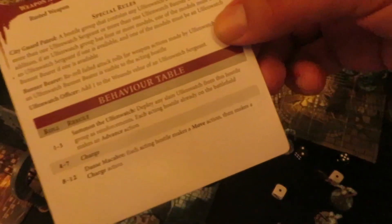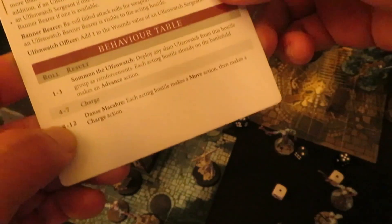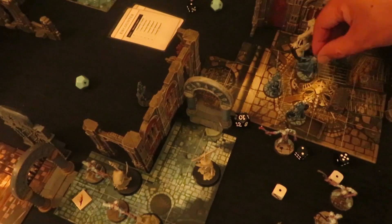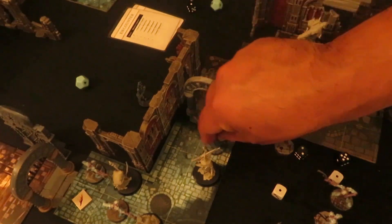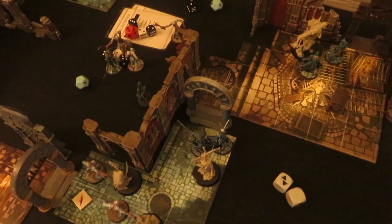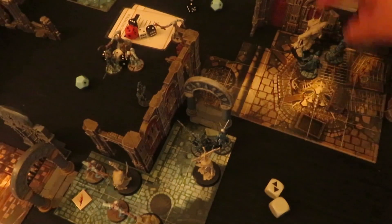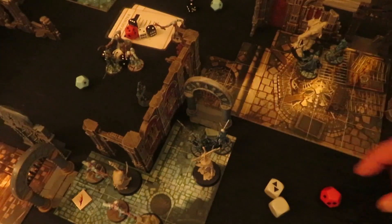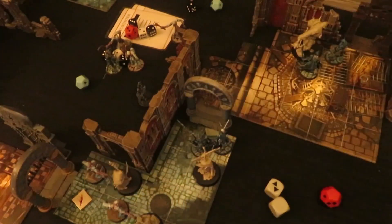Oh no - the heavy table! Dance Macabre! Make a charge action - okay so everyone moves and charges, that's extra special. Boom, take that Jensen. He did not need that - yep, critical right on the foot.